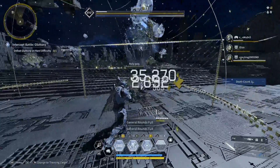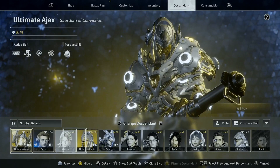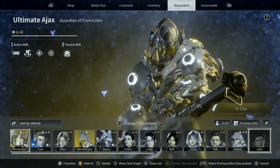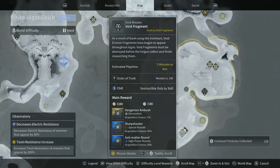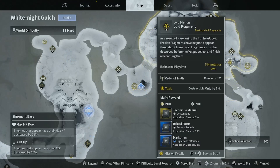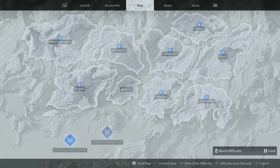Having one good Descendant and one good weapon will go a long way. However, the game is designed for you to acquire multiple Descendants. At least you should try to get one Descendant for each element. There are these missions in the game called Void Fragment — they are of certain elements such as no attribute, Fire, Chill, Electric, and Toxic. You will use those missions for farming modules, weapons, and other important materials. You can only activate these missions if your Descendant is of the same element.